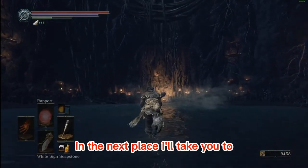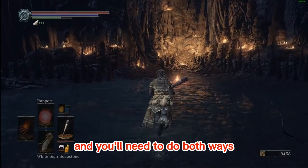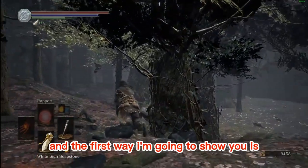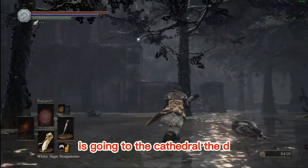The next place has two zones that split up into two different ways, and you will need to do both ways. This zone is called the Road of Sacrifices, and the first way I'm going to show you is going to the Cathedral of the Deep.